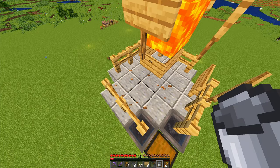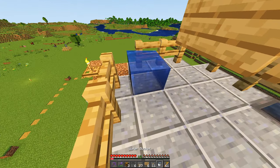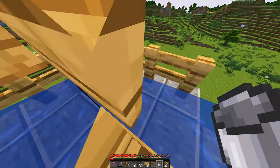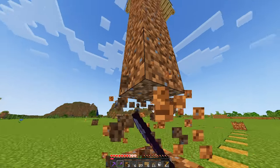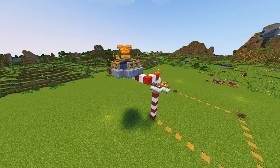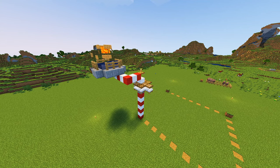We can then remove this temporary block, place some water flowing towards the hoppers, and remove all of our temporary blocks. And with that all done, that is what you should have right there.